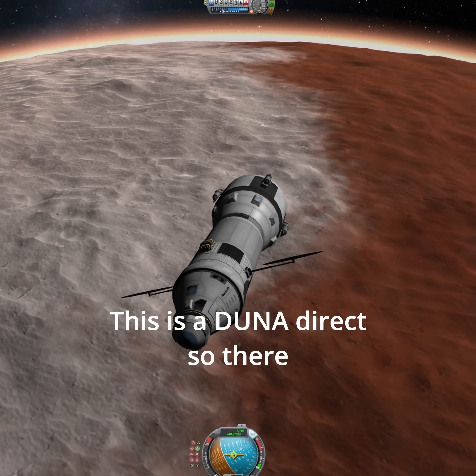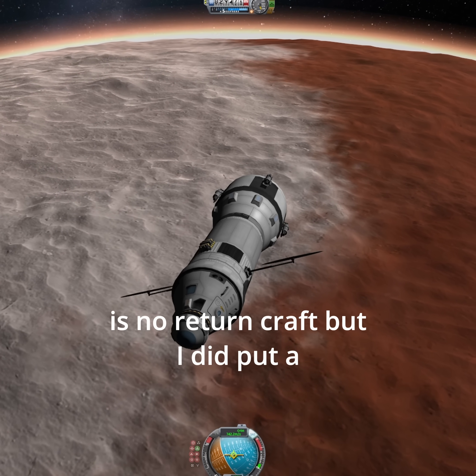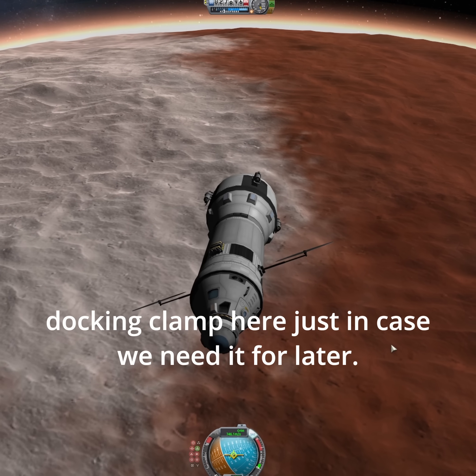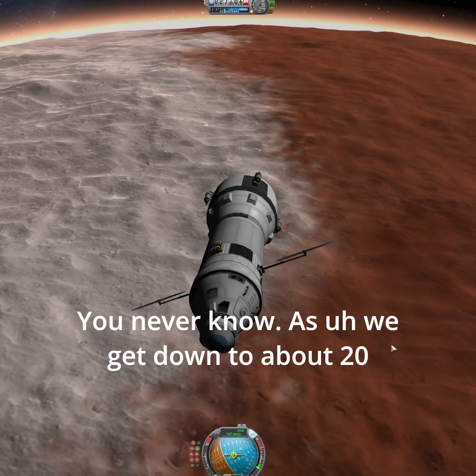This is a Duna direct, so there is no return craft. But I did put a docking clamp here just in case we need it for later. You never know.